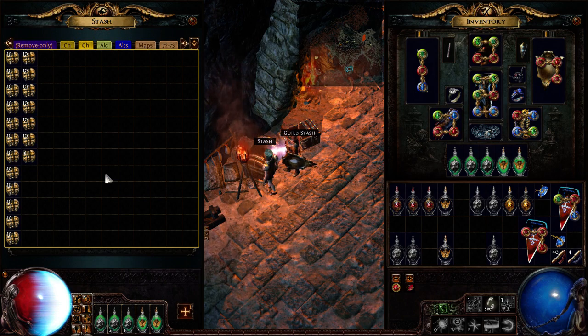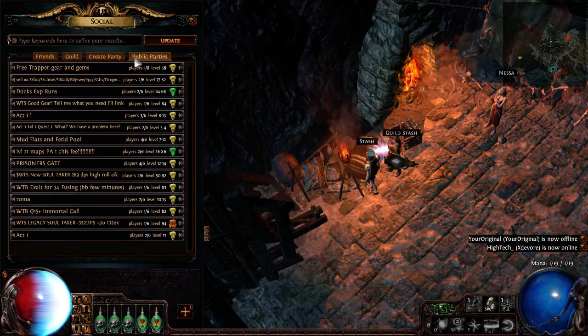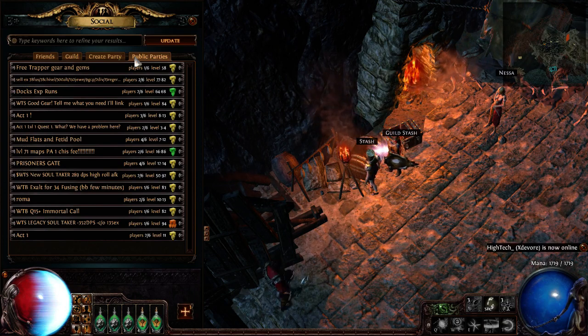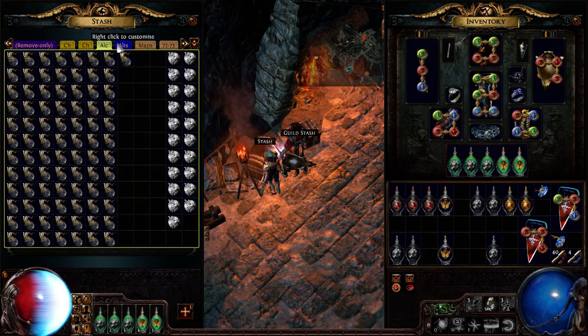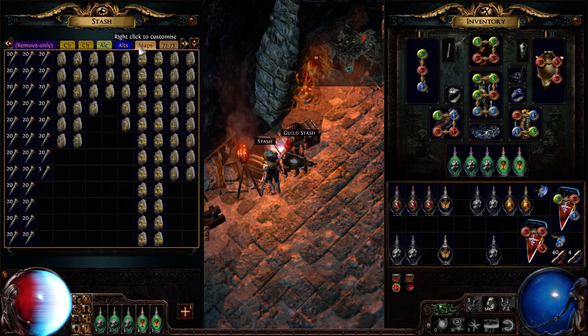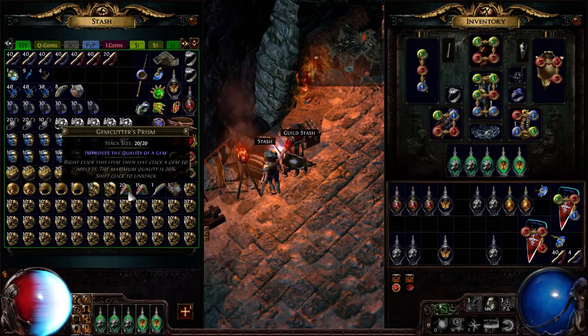Demand the orb you need most. I don't need jewelers or fusings — I'm good on those. Instead of saying I want two exalts, I'll say I want 40 chaos, and if they offer two exalts I say no, I'd rather have 40 chaos. So I make them do the work of converting their currency to give me what I need — that way I'm not sitting in trade chat converting currency and wasting my time not playing the game.